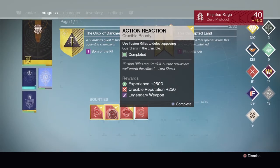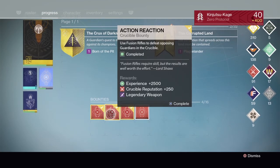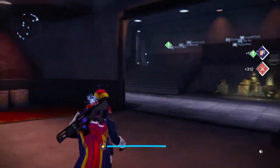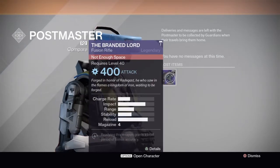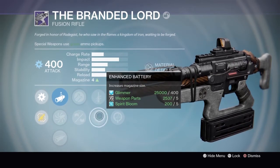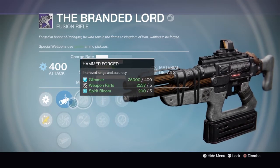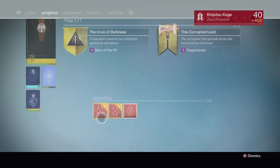Skipping scouts for now — doing the fusion rifle next since I'm desperately wanting the Inward Lamp. Fusion rifle goes straight to the postmaster. Ready to Assist — it's the Branded Lord, the Iron Banner fusion rifle. Comes with Hot Swap, Knife Support, Quick Draw, Enhanced Battery, Reinforced Barrel, and Hammer Forged. This is actually pretty good.